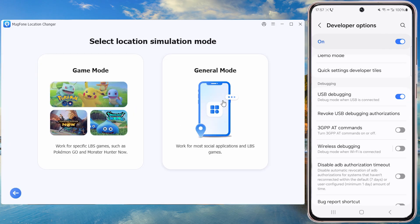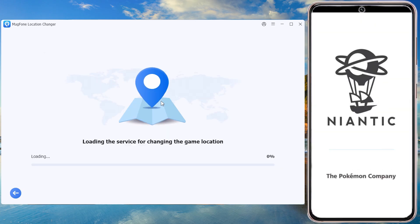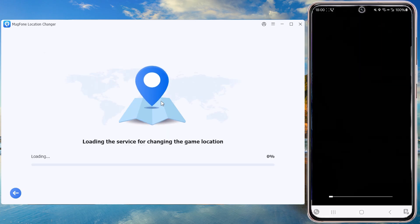Select General Mode for social apps like Tinder and Life360, or Game Mode for apps like Pokemon Go — click the game icon to auto-launch it.